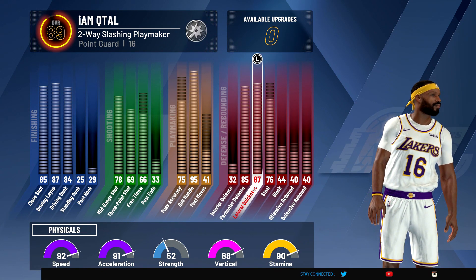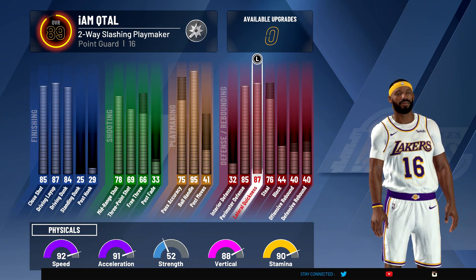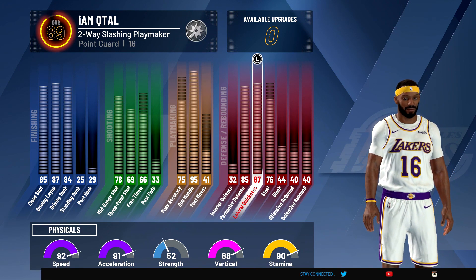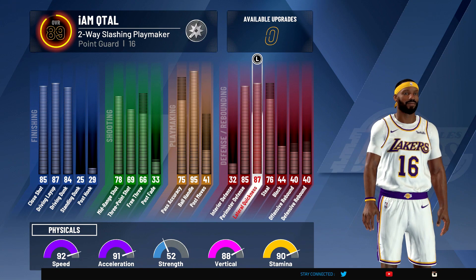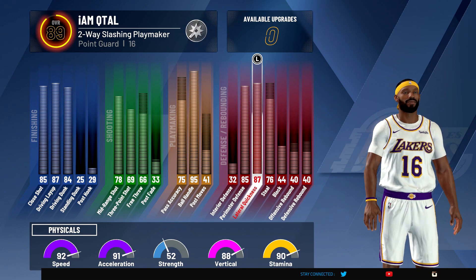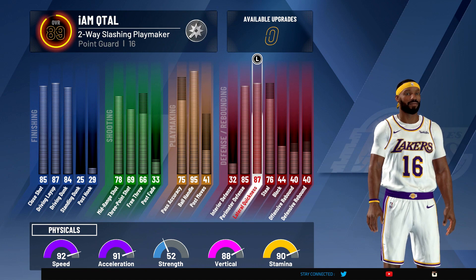Just be careful if you make a shorter guard — don't plan to do anything in the paint. I'm gonna make another build too, but for this one the speed is worth it. I think I got 92 speed and 91 acceleration — the first step is insane, it's a really fun build. Let me know what build y'all went with. If you don't like your build yet, stick it out and put the right badges on — you'll be alright. 2K20's only been out a weekend, so like, comment, subscribe, and let me know how you're feeling. Peace.